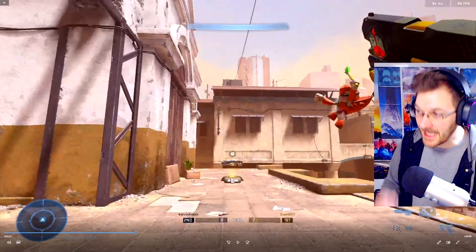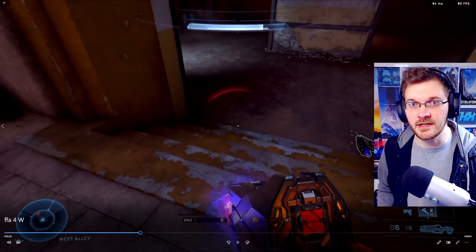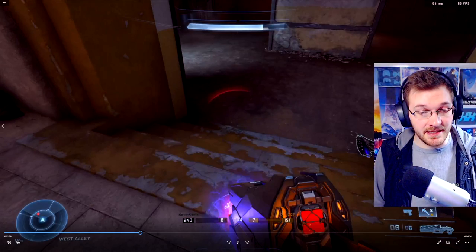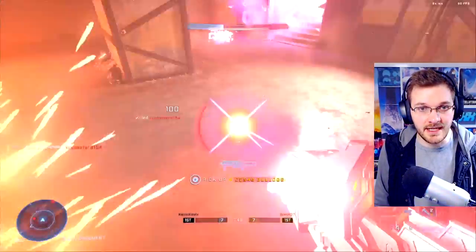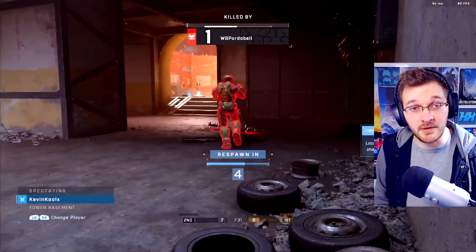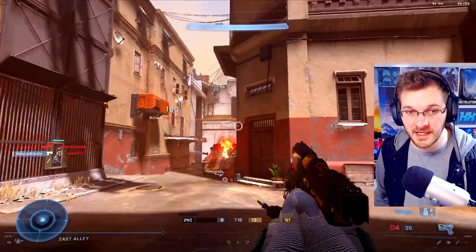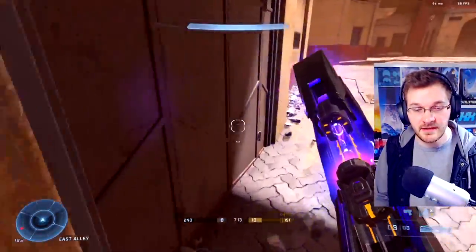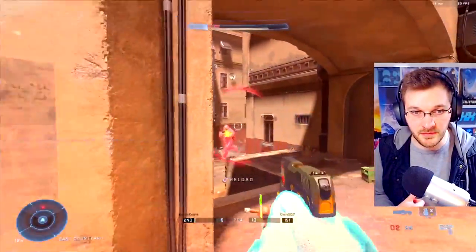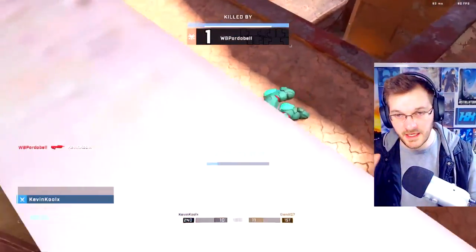This next clip showcases what not to do in Free For All: thirsting after kills. I see the Cinder Shot wide open, go pick it up. There's a guy thirsting right behind me — thirsting means chasing after kills when you don't really have them. He chases me down with very predictable motions and I get that kill quite easily. Then using audio again — listen for that grunt from a player. I know someone just died around that corner, so I get prepared. Someone's chasing me down, which won't favor them. I had the Cinder Shot and knew he'd be on those stairs — pretty easy kill.